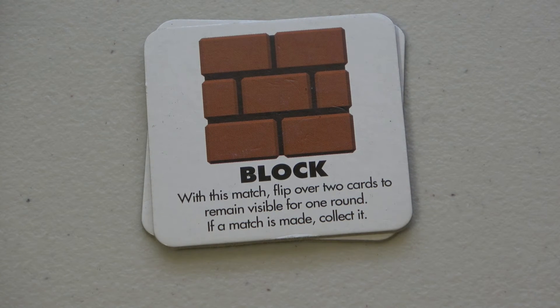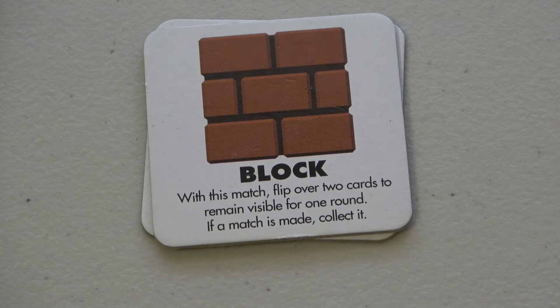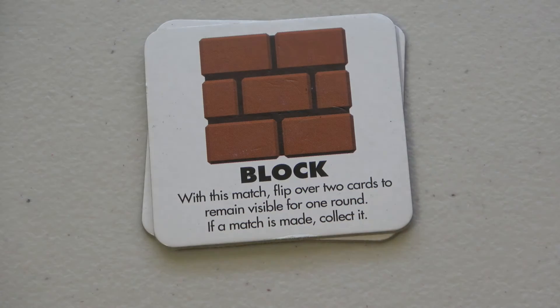The brown Block: with this match, flip over two cards to remain visible for one round. If a match is made, collect it. You must use this on your current turn. If you flip two cards and find a pair, that's yours and it's still your turn. If you don't find a pair, it's the next person's turn.